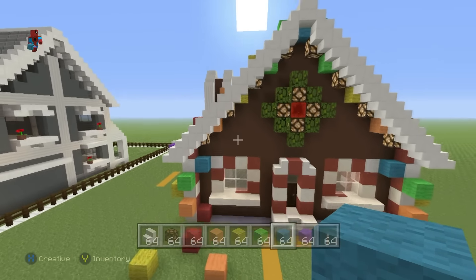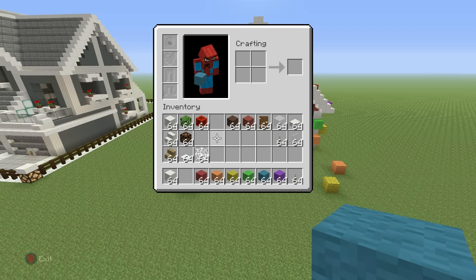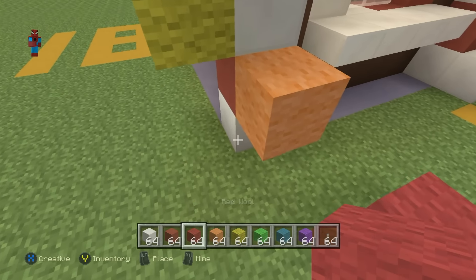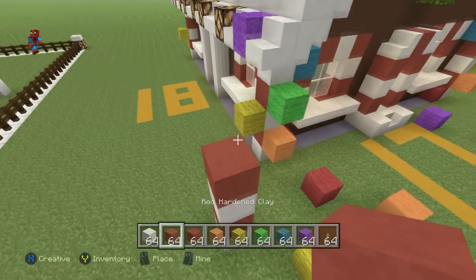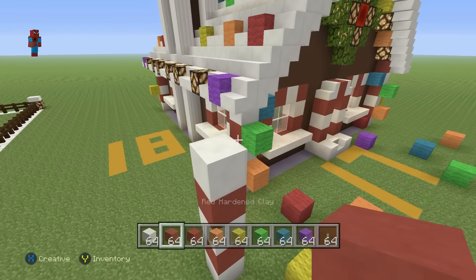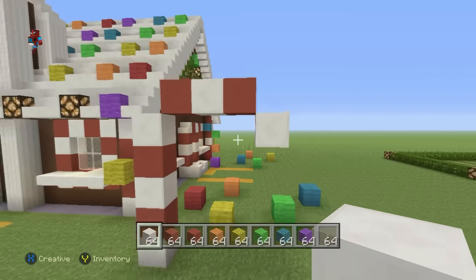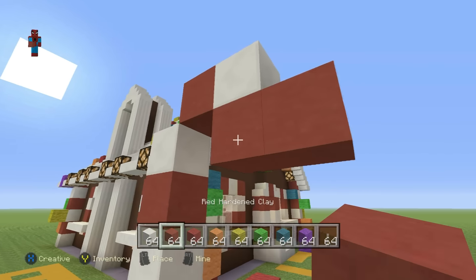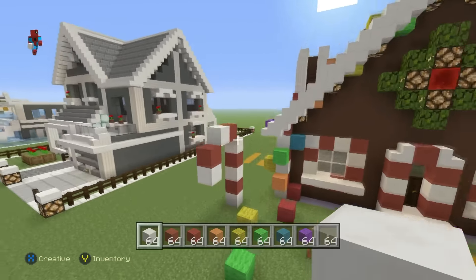Some other things you can do to make your house look nicer: add a candy cane out in front of the house. Starting from the bottom left corner of the house moving out diagonally, a candy cane can easily be made using block of quartz, red hardened clay, block of quartz, red hardened clay, block of quartz — then start to pivot it towards you diagonally with red hardened clay, block of quartz, red hardened clay — and there you go.